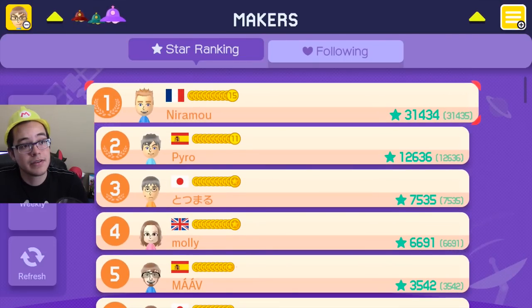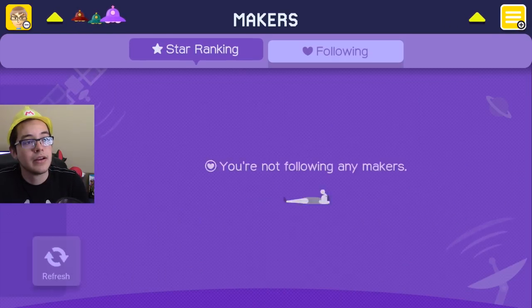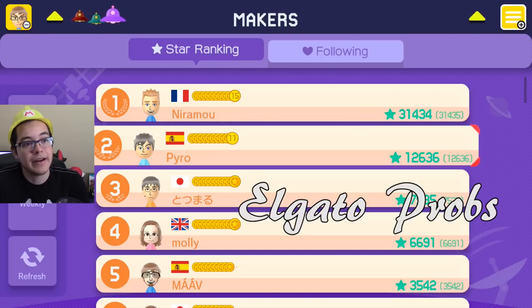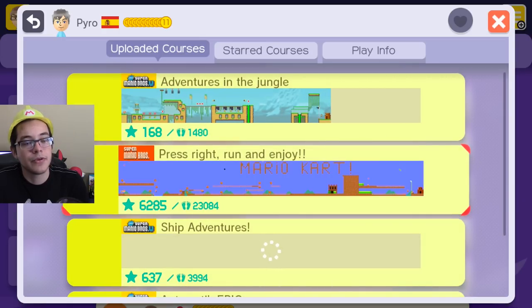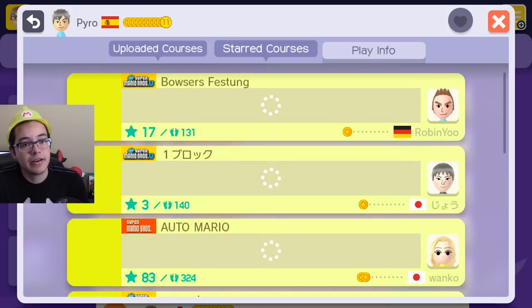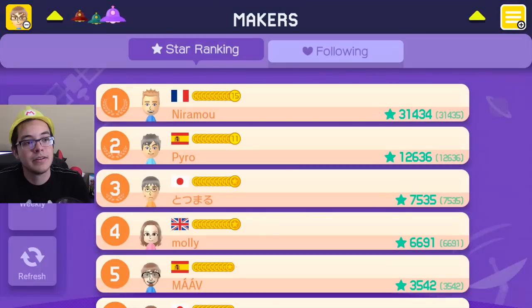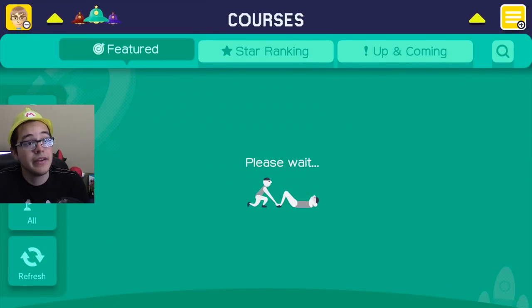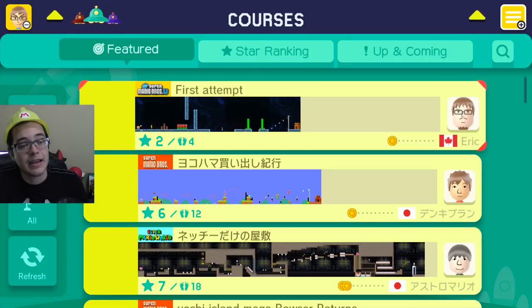I'll start with Makers because if I start the 100 Mario Challenge I feel like I can't exit. So Makers — I'm guessing these are people that make the best courses. You can follow people, so I guess you can follow your friends. I heard from IGN reviews that you can filter out courses made by your friends. This guy made 'Adventures in the Jungle — press right, run and enjoy.' It's like one of those automated courses. Starred courses — this guy has a lot. I guess starred courses are the ones he liked, kind of like stalking people on Facebook and Twitter.